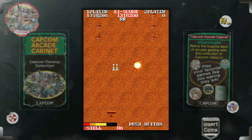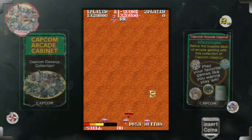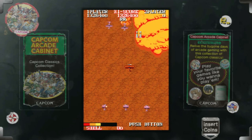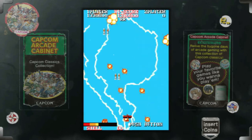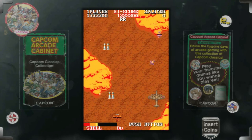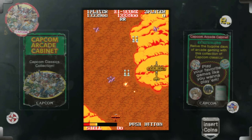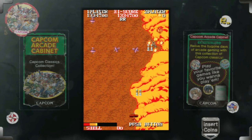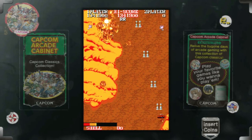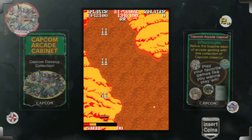Anyway, it was 1987. Capcom had just released 1943, and it would become an arcade classic. Then they realized: this is the gaming industry, and young though it may be, they foresaw a time when re-releasing existing games would be commonplace. So just a year later, they released 1943 Kai in Japan — basically a turbo edition of the original.